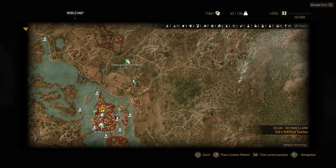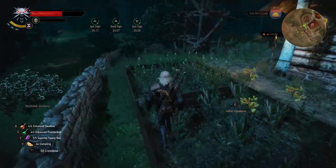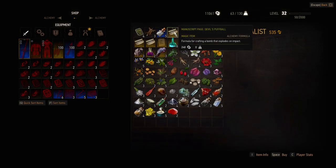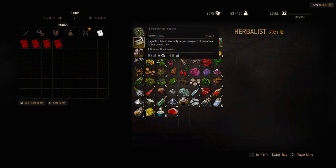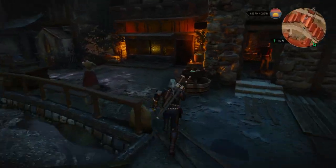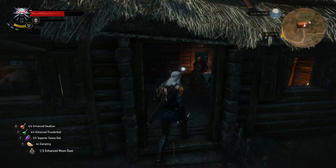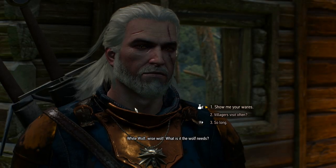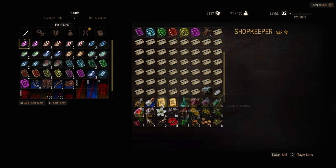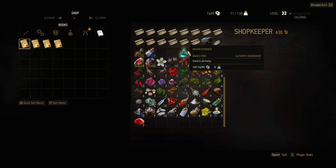If you want, you can also go to the herbalist northeast of the Oxenfurt Forest — after robbing his garden you can buy diagrams from him that allow you to create some more advanced stuff. If you want to use bombs, go to the herbalist in Novigrad who also has some good bomb diagrams. To create all the superior potions and bombs you'll also need diagrams for alchemy ingredients, which you can find in random chests or from alchemists and herbalists around the Witcher universe.